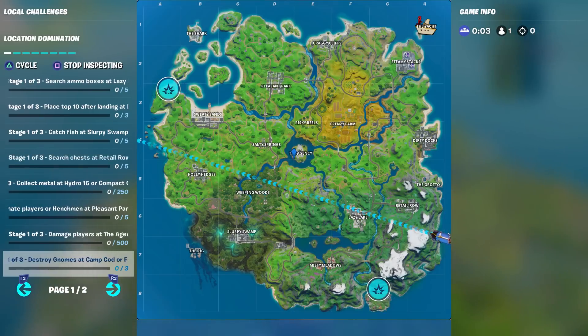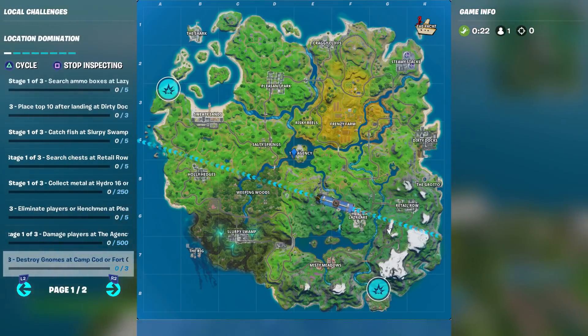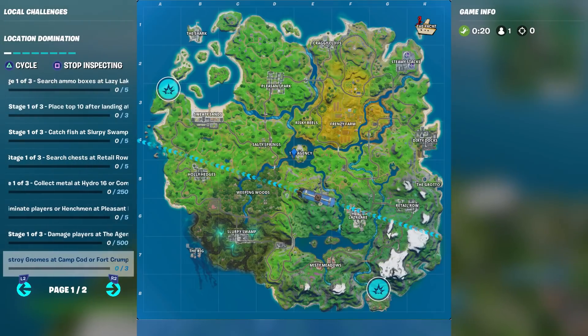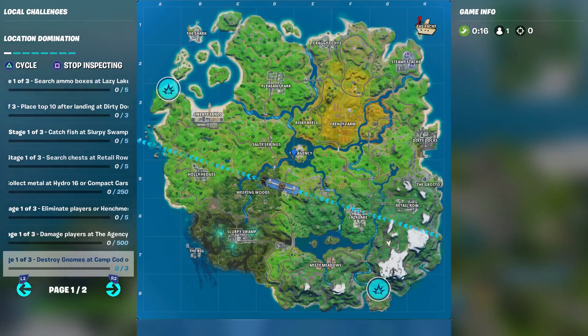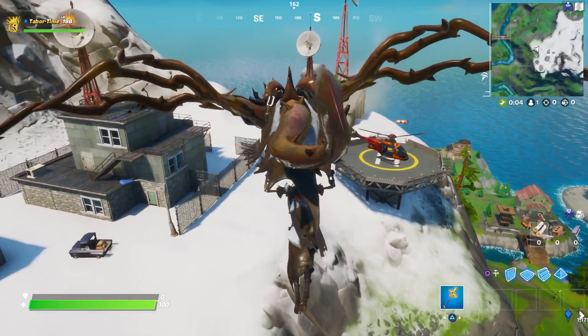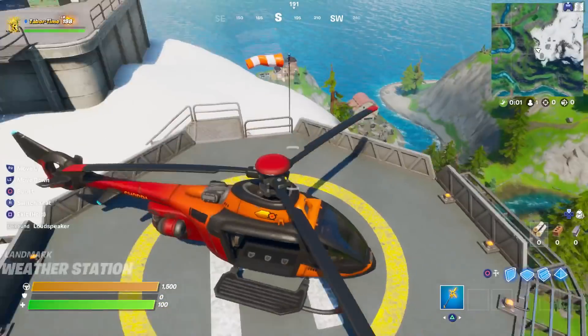There is one I wanted to do right now and that's destroy gnomes at Camp Cod or Fort Crumpet. You can see exactly where you have to go, but I'm going to show you exactly what to do once you get there. I'm going to grab this chopper right here so I can go to both places in one match and show you both, but obviously you only need to do it at one location.